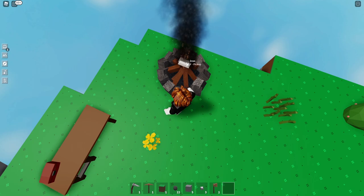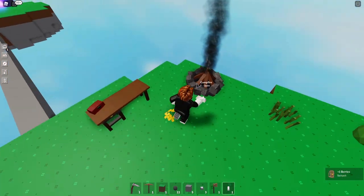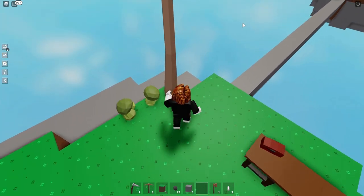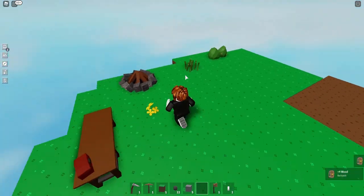Now that we have our campfire, we can place it anywhere we want. In order to smelt the iron, we're going to drop some wood on the campfire as fuel, and then drop in some iron ore. I got one iron ore smelted. If I want to keep going, I need to get some more wood — I'll wait for the wood to pop up. Let's see if I can make a sword yet. I need 20 wood to make a sword, so I'm going to start working on that.